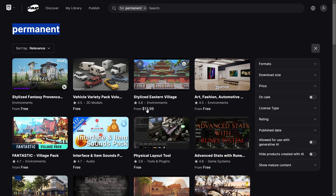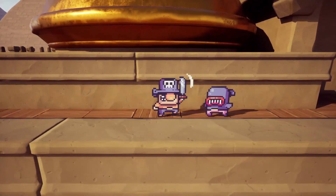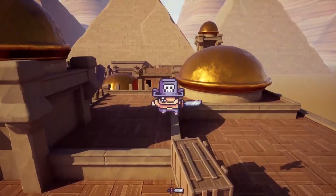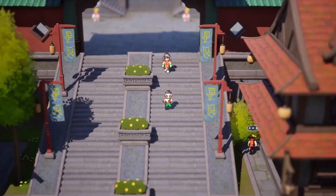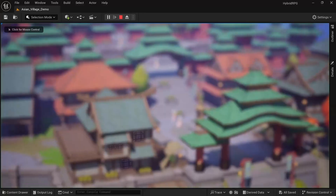Two of the maps I was using in my Udemy courses and other videos are tagged as permanent, however they currently show up with a price tag. This is a huge issue for students going through these courses, and I picked these assets because they were supposed to be permanently free. I hope and think this is just a bug or settings issue, and I reached out to both the creator and Fab's support team — hopefully this will be resolved soon.